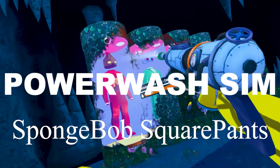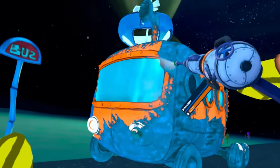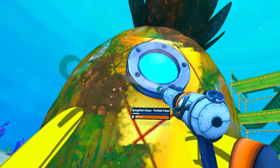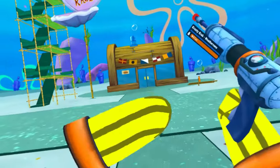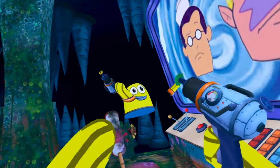Powerwash Simulator has just got a brand new SpongeBob DLC that dropped yesterday. You can go down to the bottom of the ocean and visit SpongeBob's house among a bunch of other cool locations. I played this in flat and also jumped in to check it out in virtual reality - it's a very cool DLC and translates incredibly. I even went to the Krusty Krab. It is a paid DLC, so it does cost a few dollars or quid, but what you get back is pretty damn cool.